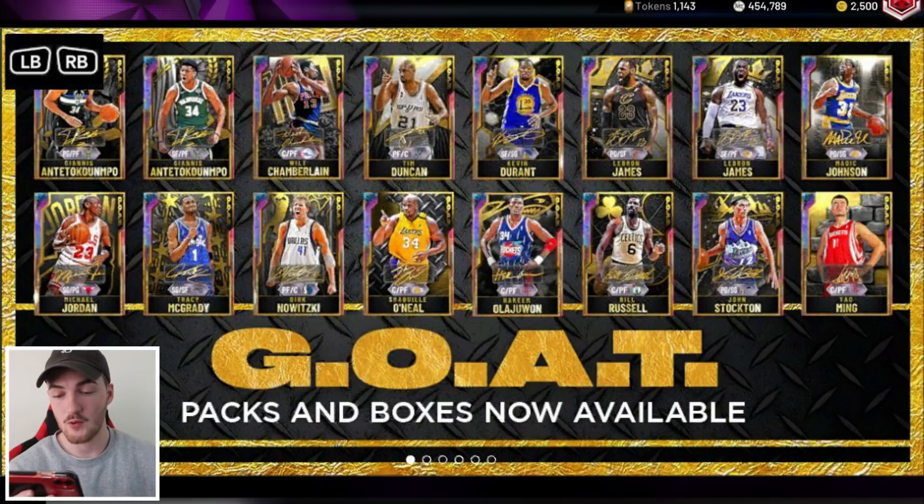The original Giannis we already have. Then there's Goat Wilt, a new Goat Tim Duncan, and a Goat Kevin Durant — I really want that card, it looks awesome. There's also another Goat LeBron James that can play point guard — the current LeBron James we already have. Plus Goat Magic Johnson and Goat Michael Jordan.